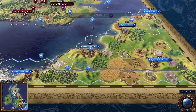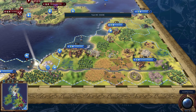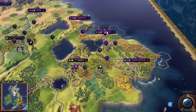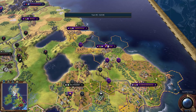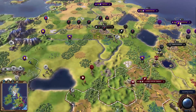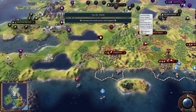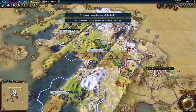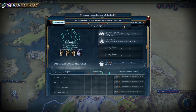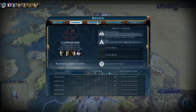France is doing religion since they have Stonehenge, though I don't see a religion founded yet, which is weird. They also seem to be going heavy on wonders, building two right now. Rome actually has quite a bit of faith but no religion either. We're approaching turn 100 and still don't have a single religion — very interesting. Germany made peace with England, so that was a completely worthless war for Germany.